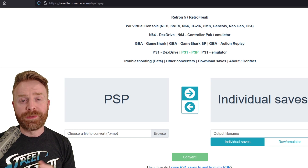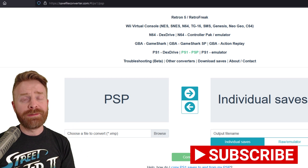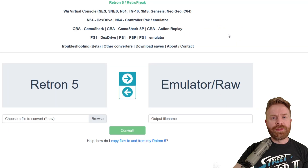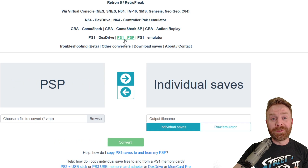To kick things off, if you're looking to convert some save files to work on an emulator, this website will probably have you covered. It's called savefileconverter.com. It's free and it's perfectly safe. In fact, it's completely open source. This site has a ton of different systems to choose from, and if I'm not mistaken, they're going to be adding even more.